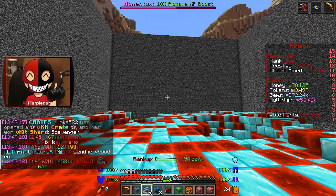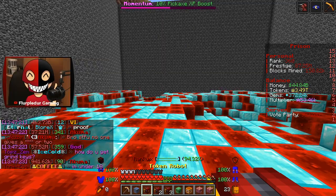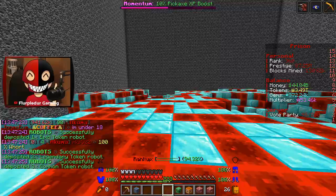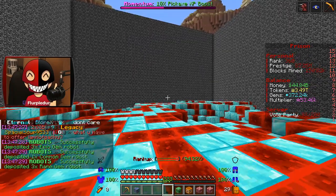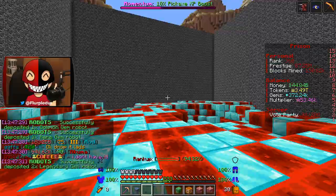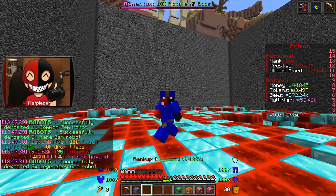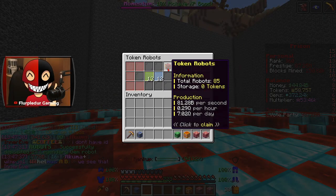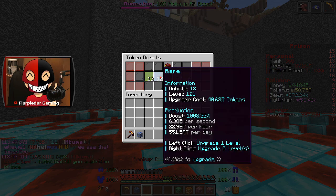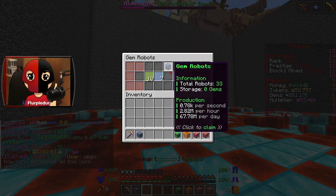Let's open up our 15 robot generators and see what we get. Starting with token: we got one epic, two legendary, three common. Four gem we got: three epic, one common, three rare, and two legendary gem robots. Oh my god, they are insane — you can see I've got 55 trillion just chilling in here which I can't really spend on anything because my guys are so leveled up. That is insane.